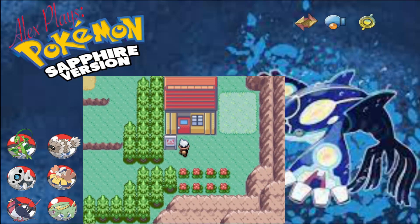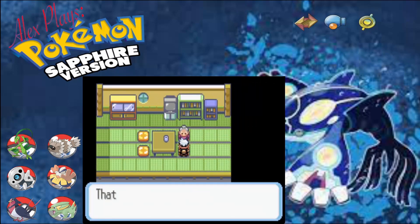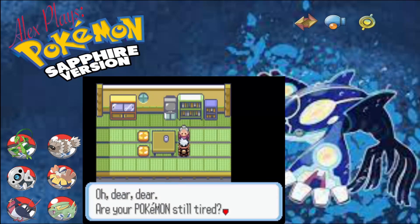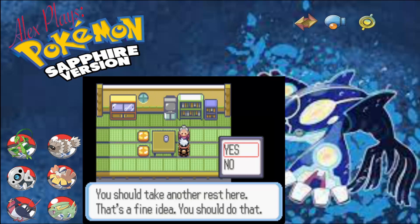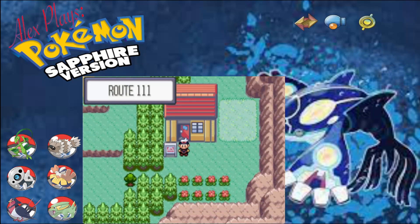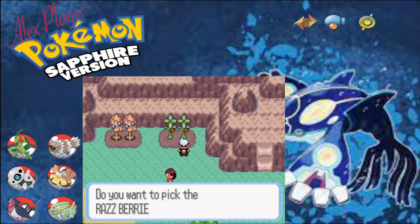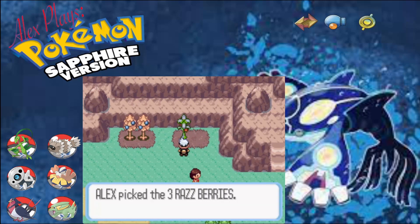What's in here? A rest stop? I'll take a free heal. Thank you. So she'll rest up for us, that's very nice. She healed up all of the Pokemon. We'll go and talk to you in a wee second, but let's collect these berries first. We'll see what we've got.